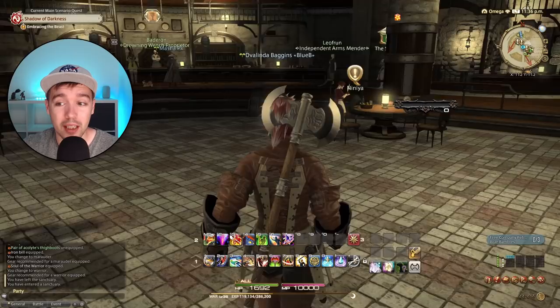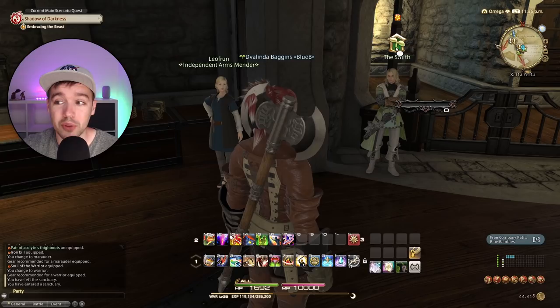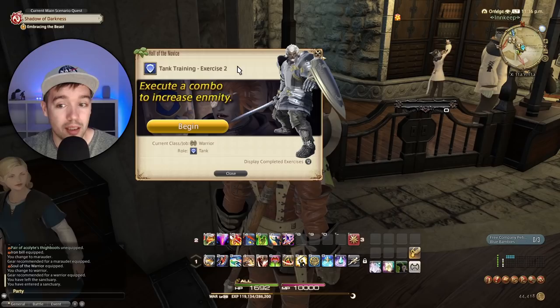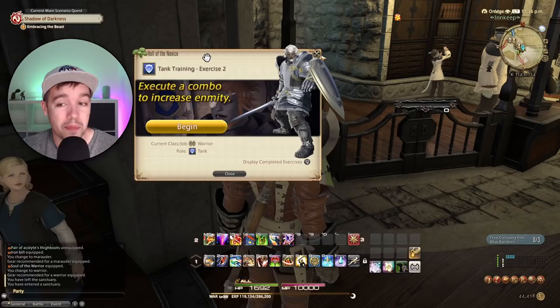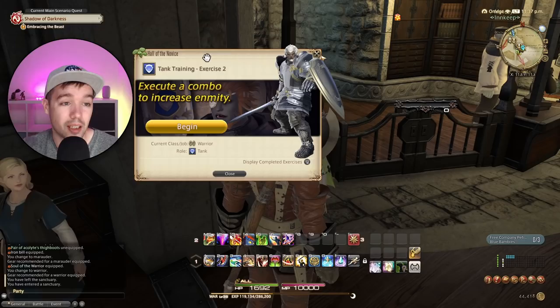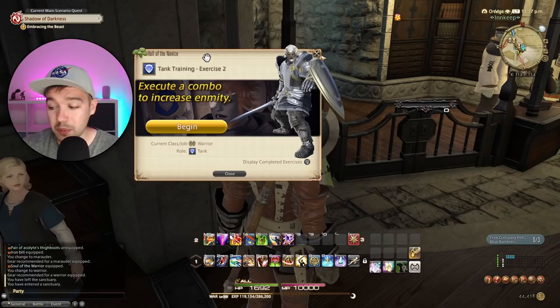As you progress, you'll encounter NPCs with a special icon over their head who open the Hall of the Novice. This system teaches you how to play your role — for a tank, it covers holding aggro, stepping out of fire, and similar mechanics. Each exercise rewards cosmetic transmog armor with stats. I highly recommend doing these, especially if you're new to MMOs — they're very helpful for learning your role.